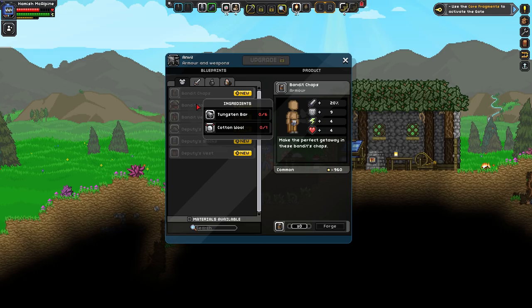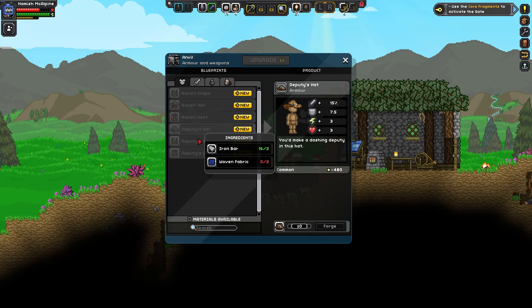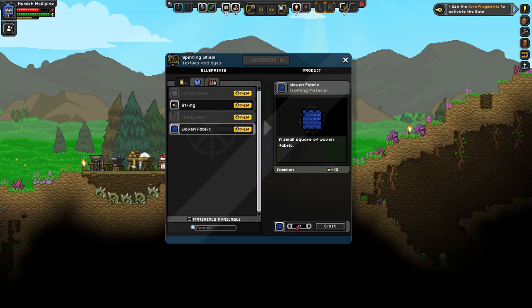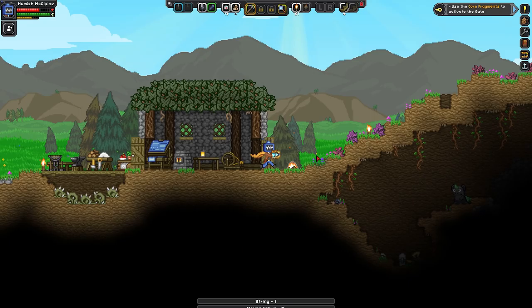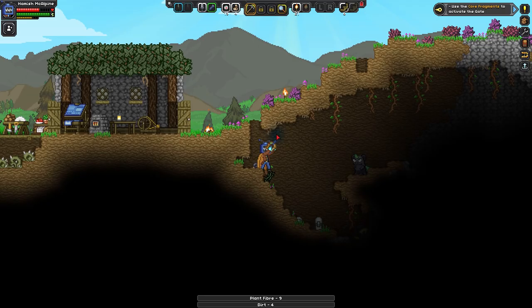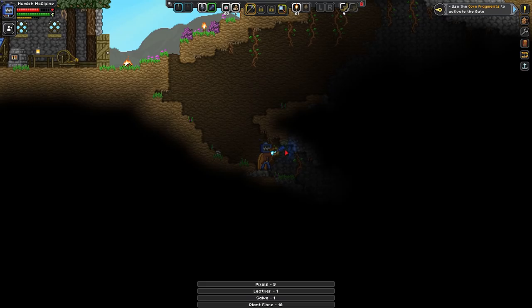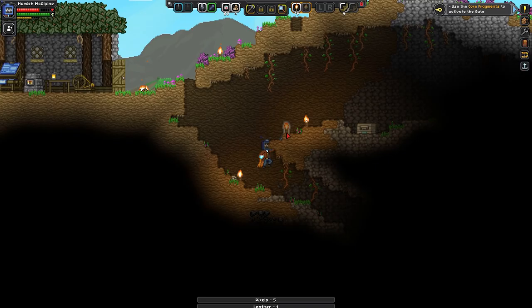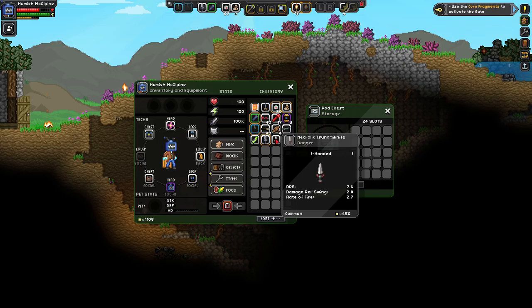Let's have a look at our tier one stuff — the deputy gear. We need some woven fabrics, about 12 string — can I get 12? Almost. We can grab these fibers. String costs plant fiber — we certainly need to grab this plant fiber. Then our first armor set is done. Let's put a torch down so we can see. Manipulator module! And another dagger — sweet! 7.6 to 7.8 damage per swing.